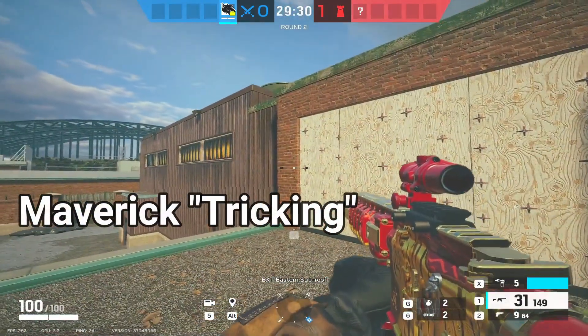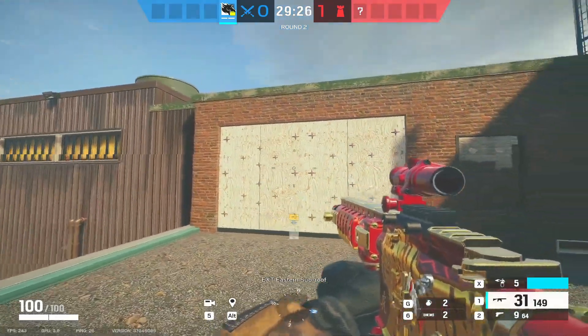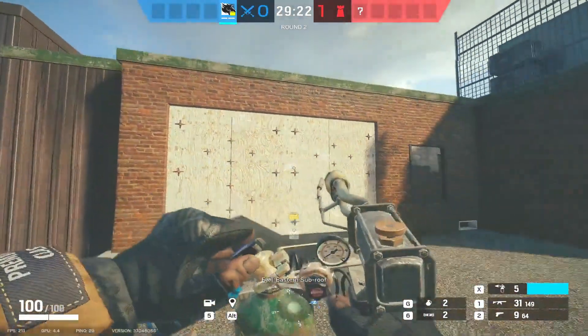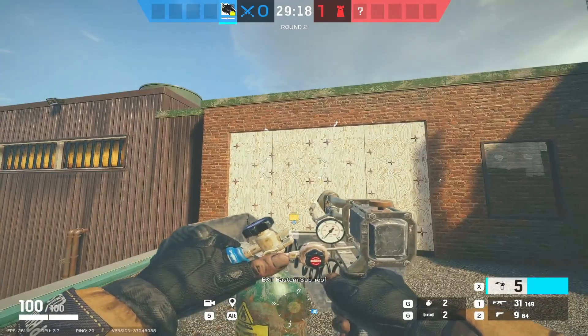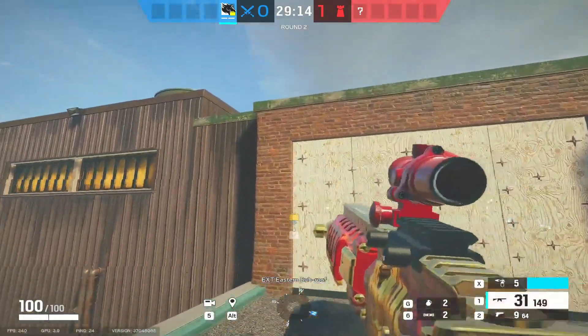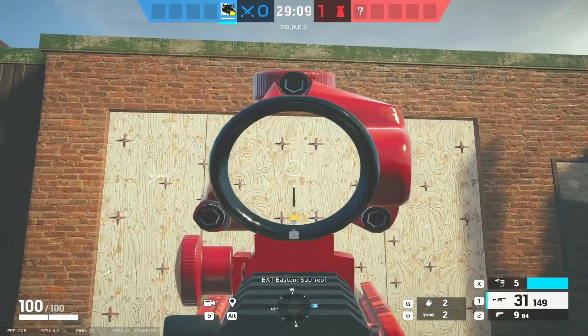On to the main part people play Maverick for — the Maverick trick wall. Quite often it's this wall on Clubhouse, so watch your garage run out. The way to do it: make a line from the top left, not right in the corner but just a little bit further down, cutting all the way across to the middle. Then do the same again at the bottom, from the left-hand side across to the middle.